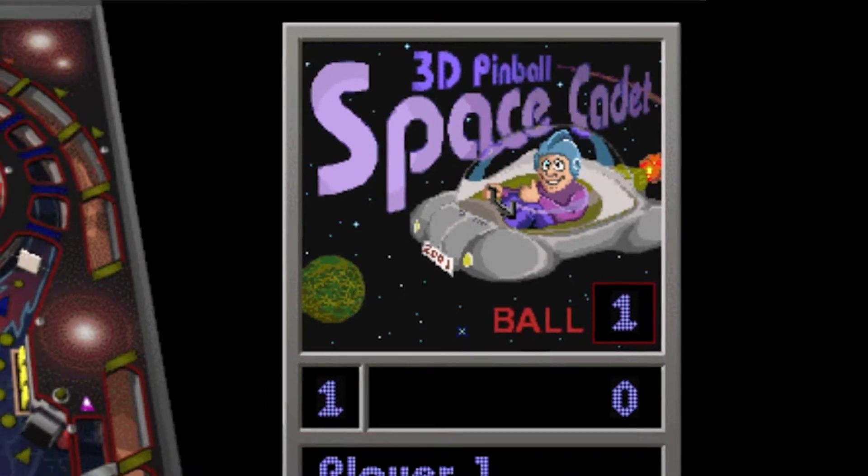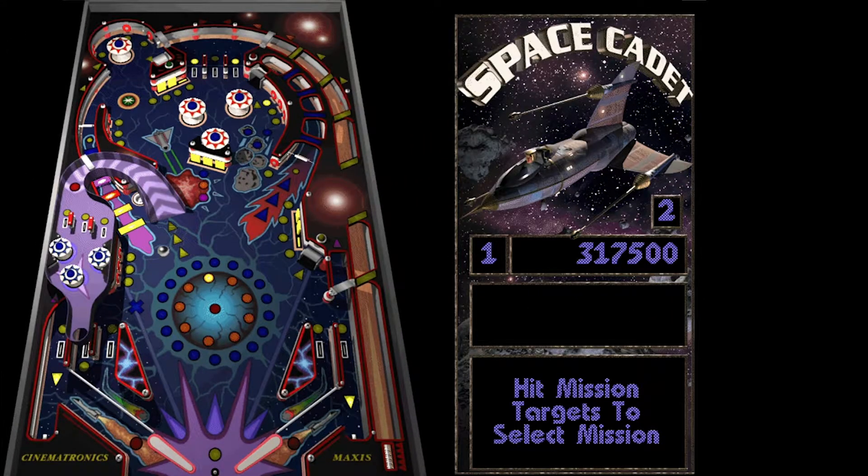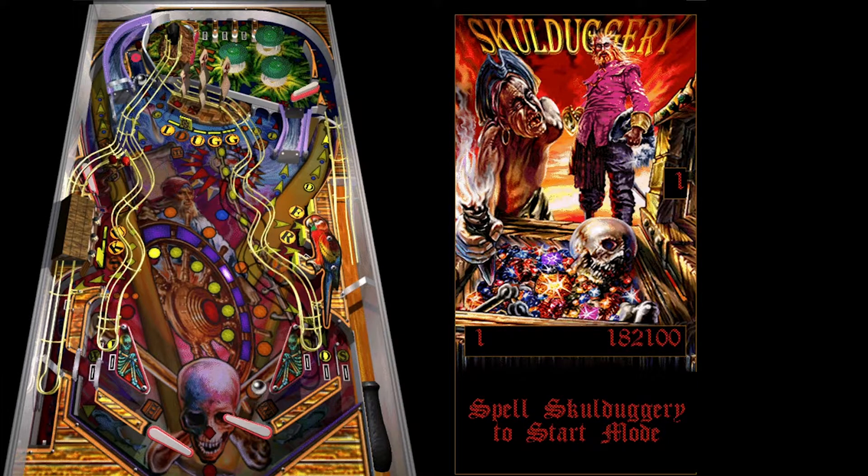One of them being Space Cadet, but instead of having the cartoony astronaut you're probably familiar with, it had a more realistic looking spaceship. Then there was School Duggery, which was a pinball table with a more pirate theme to it. And the third one was called Dragon's Keep because it had a dragon on it.